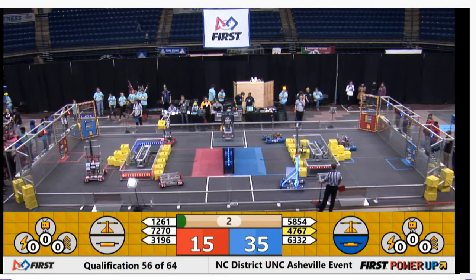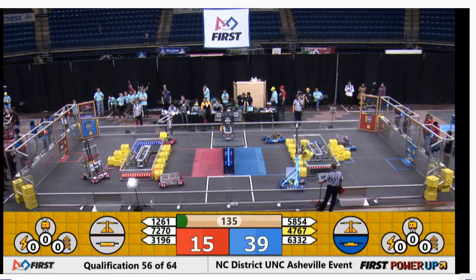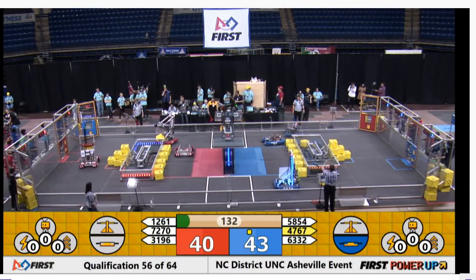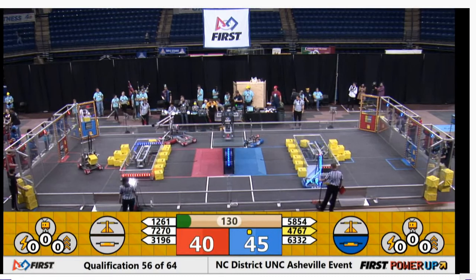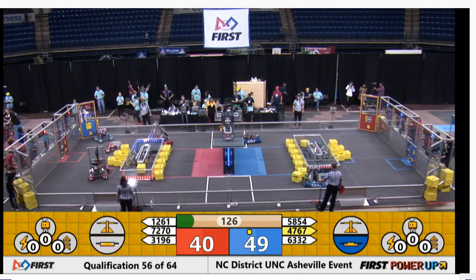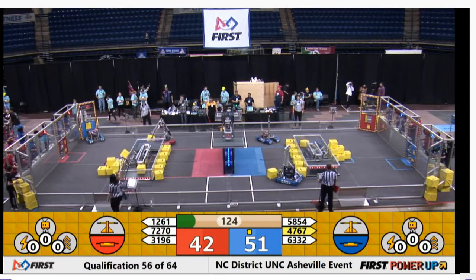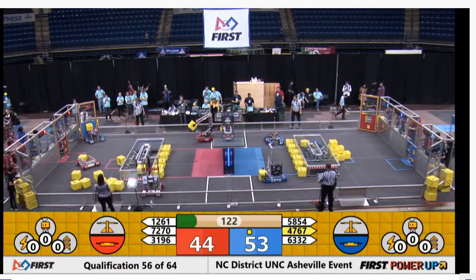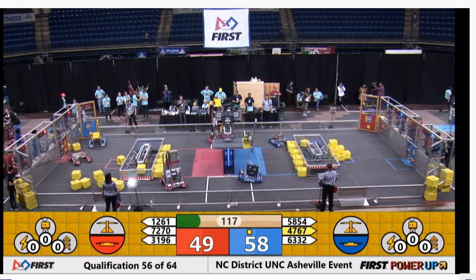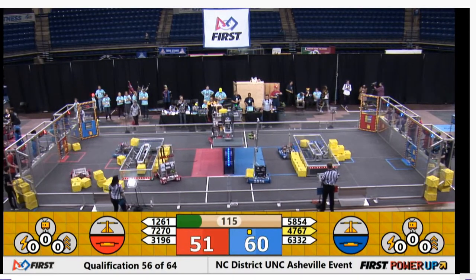The Red Alliance is trying to match them. 12-61 almost scores on the wrong side of the switch — a bit of an advantage that they missed — but they're working quickly to correct that as their teammates gain control of the Red Switch. 3196 Team Spork does that. 12-61 is going up to the top level of the scale, trying to match on the other side.